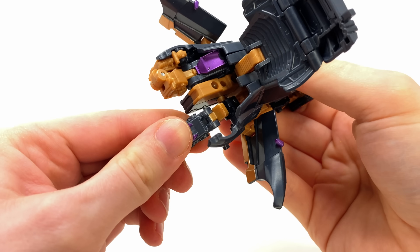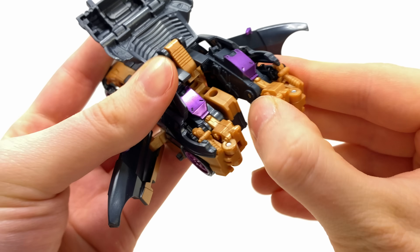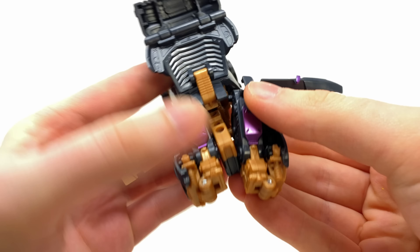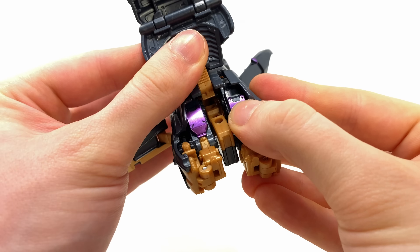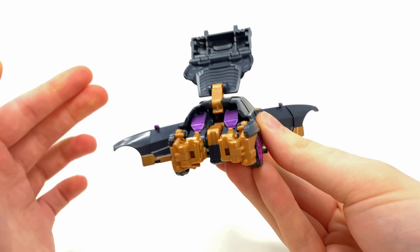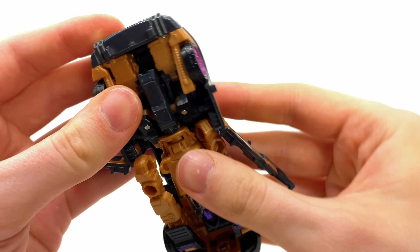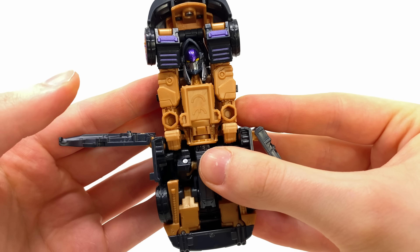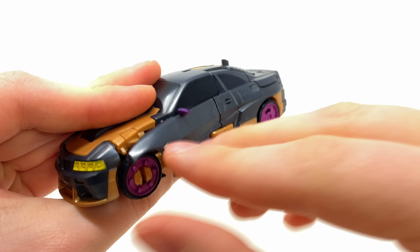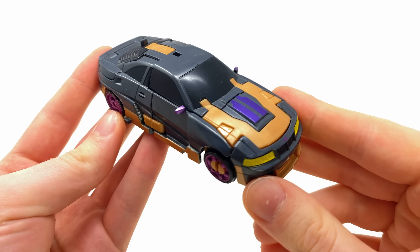Do the same for the other side — bring this here all the way up, once you reach a certain spot fold the foot around, and that should just slide into that tab. It can be a little tricky but it's all nice and secure. We can then bring this panel down, clip that over the top, and this section here will snap in. For finishing touches, make sure those forearms are positioned correctly as these tabs peg into these slots. Then bring these over the top, snap that into place, and there we have Nightbird fully transformed into vehicle mode.